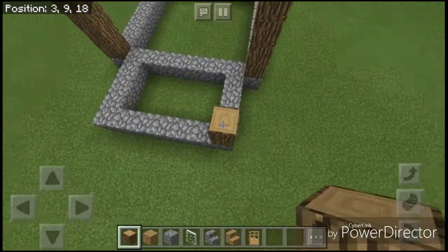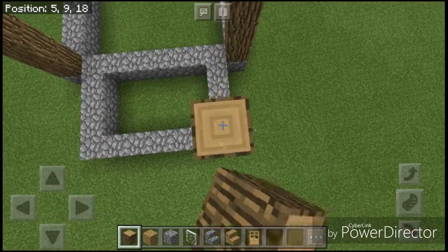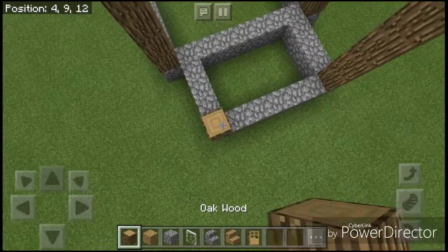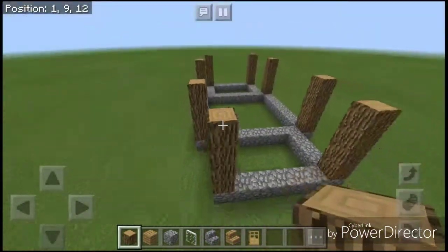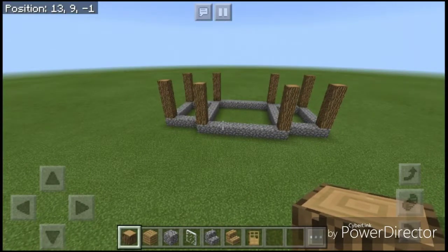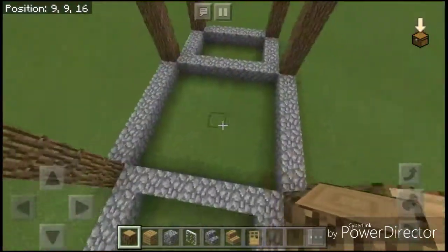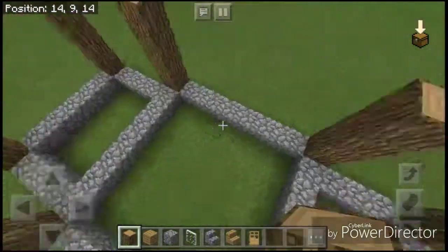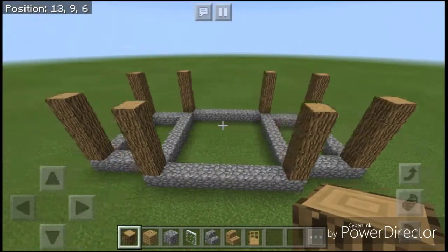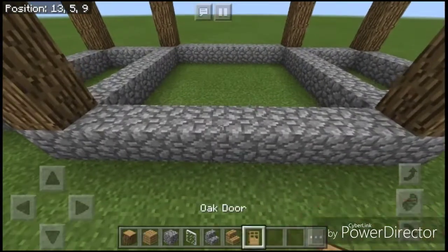We're almost done here. I am playing this on my mobile device, so if it seems a little inaccurate, that's because my device is small. Once you've done this, you want to find the front of the house. For me that's going to be right here, and you just want a door.